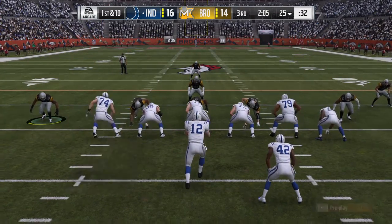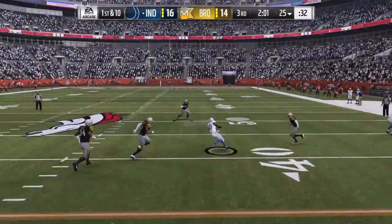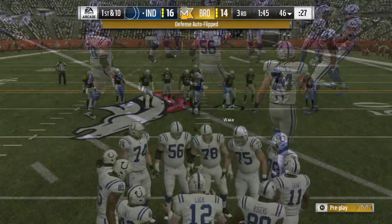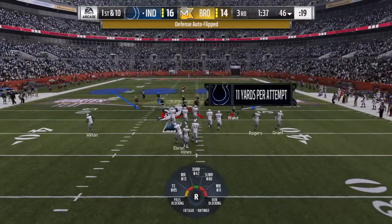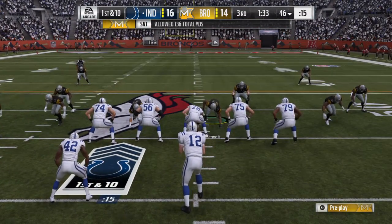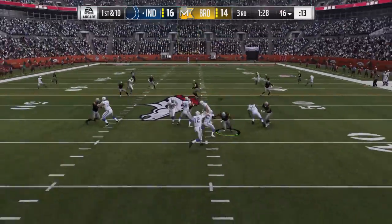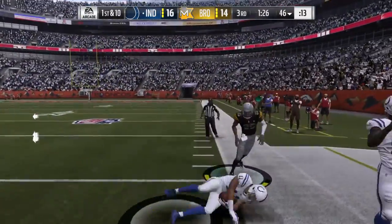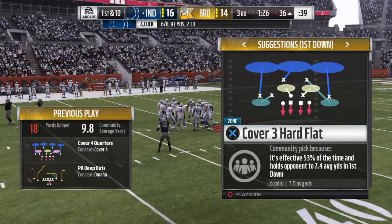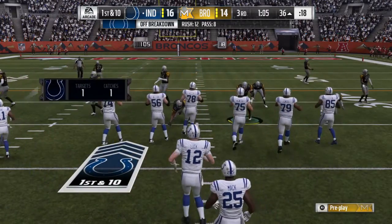They go play action here on first down. He's got a man wide open — complete. And they're going to get this one all the way out across the 45, a nice gain of 21 yards. Now a play fake here on first down, toward the sideline — and look at that catch, dragging the toes, and that's going to be a first down. Well done. Another big hitter there, this one good for 18.